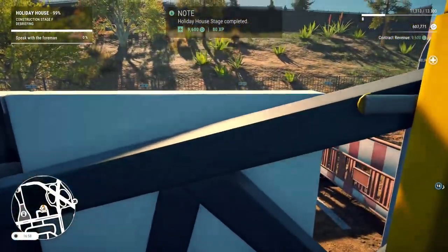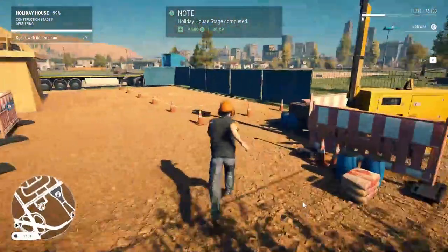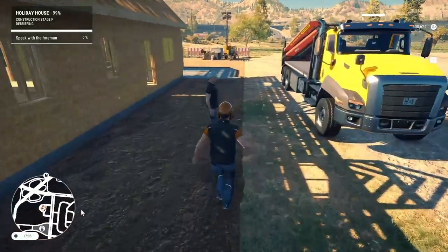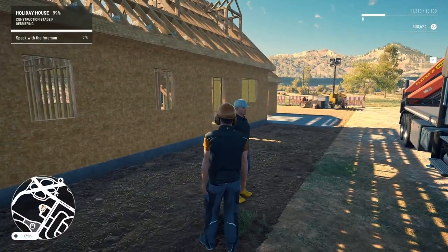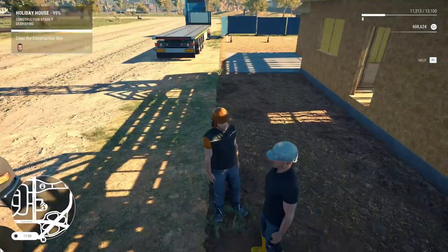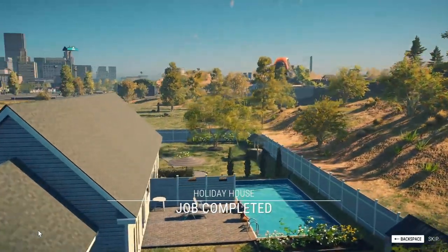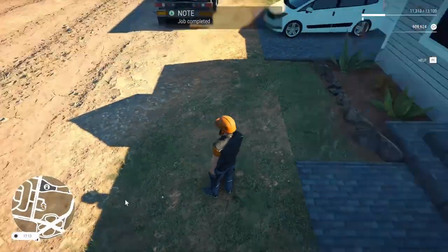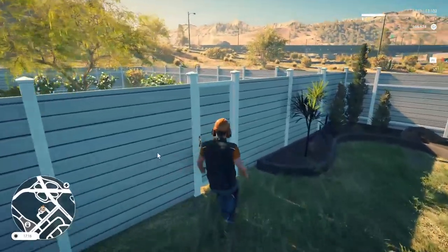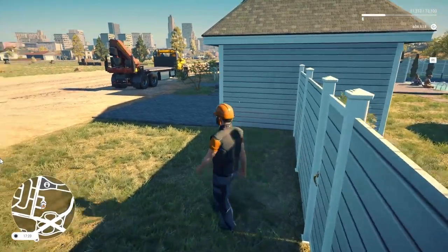Sweet, okay. I'll speak to the foreman — I have a feeling I might have completed the job. Where is — clear the construction site. Nice! And there's a pool too — that's what the dugout was. Let me get back there, I want to see what this looks like. Sweet!